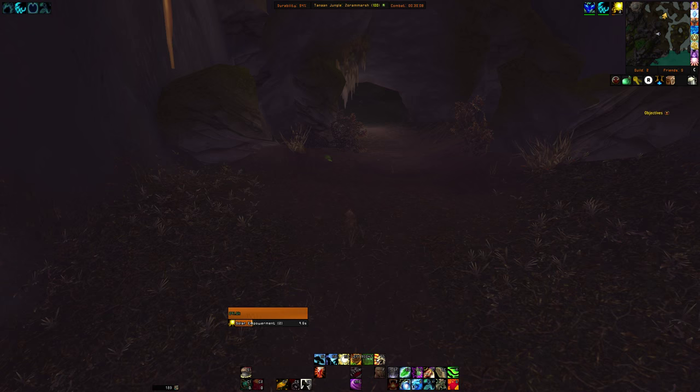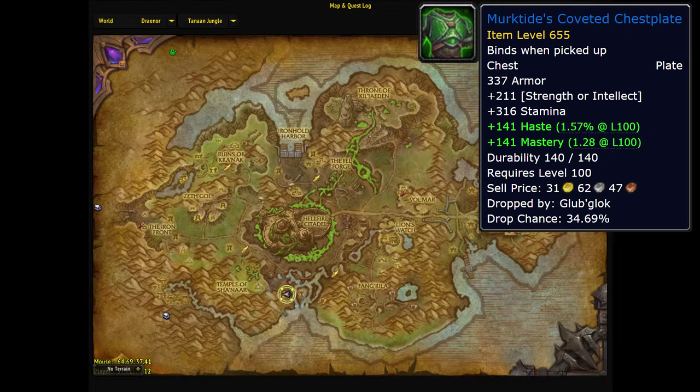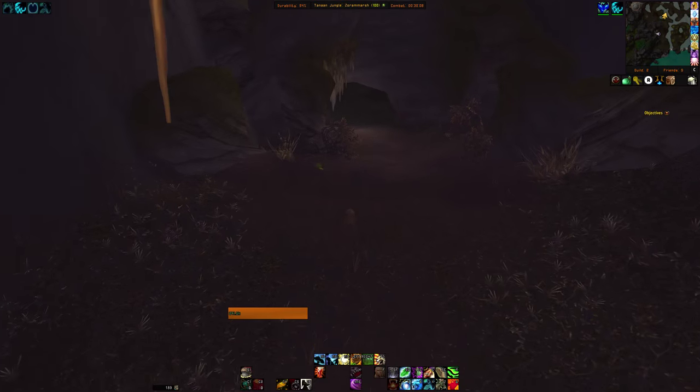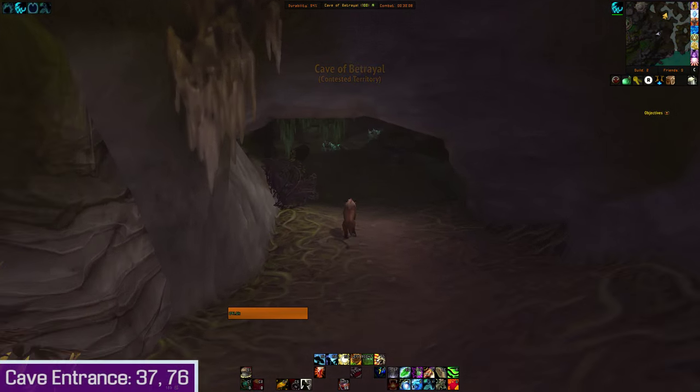Hello there, another Tenan Jungle jumping puzzle treasure guide for you today. This one's for Murktide's coveted chestplate. It's located in this western cave in the marsh. You probably want to head down to the Vault of Earth flight path, make your way through the marsh and into the cave. There'll be coordinates for the cave entrance in the description.